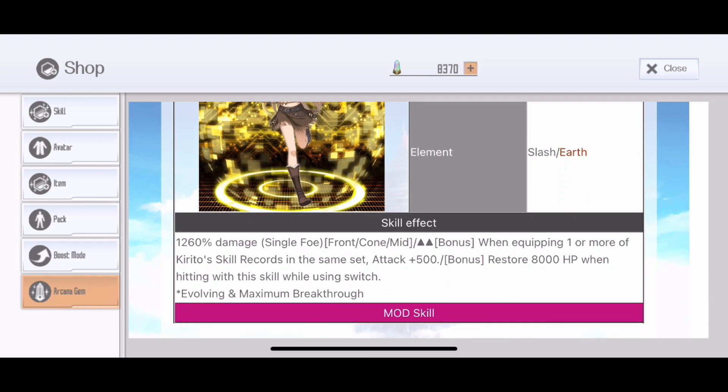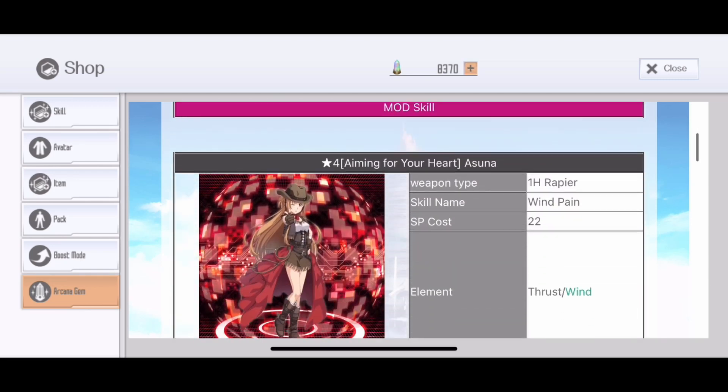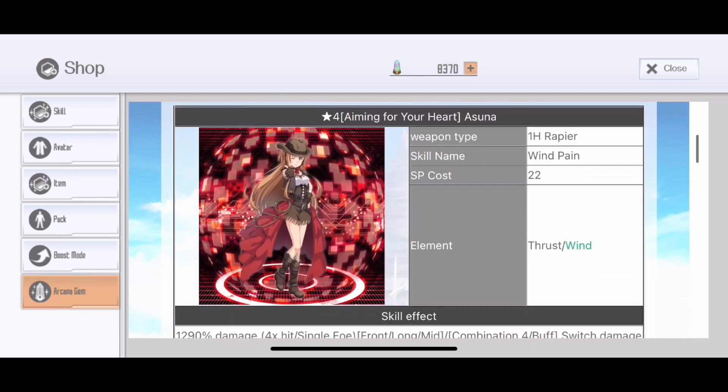1260% damage, single hit. When equipping one or more Kratos skill records in the same set, the skill receives plus 500 attack, and also restores 8000 HP when using it on a switch. Another bad Earth skill — that's not good.